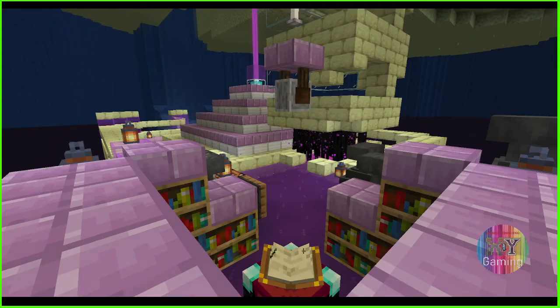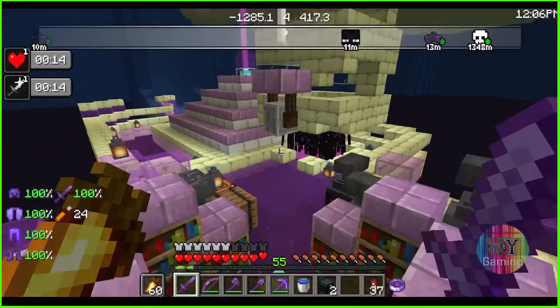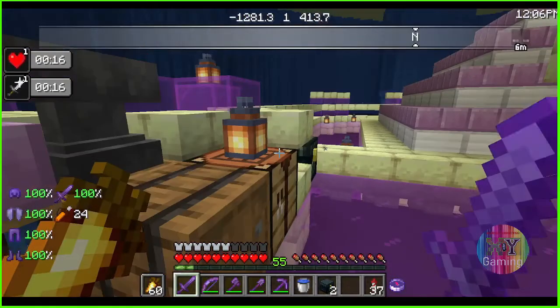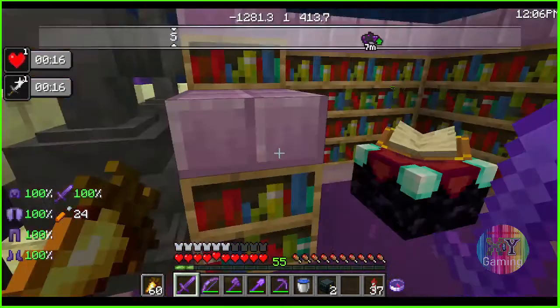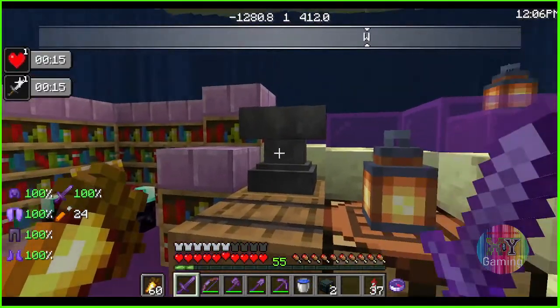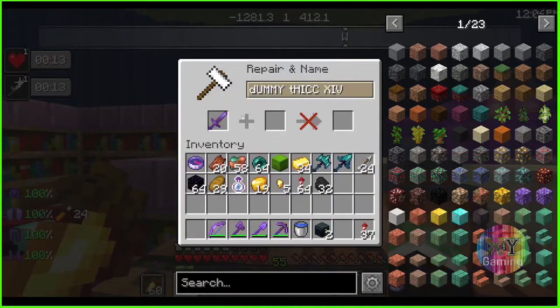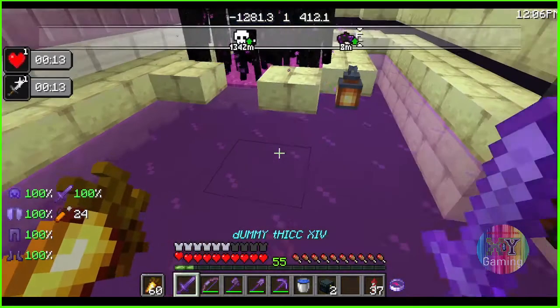So check this out. I was asked: what does the summoner enchantment do? So I've come here to my old single player map, and I've gotten this book and I've put it on the sword. There's the sword and it's got Summoner 5 — it's so cool.